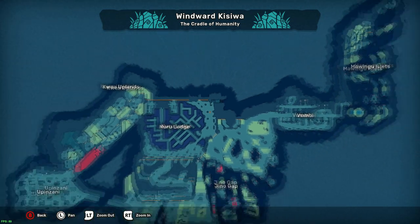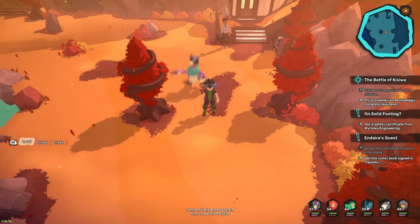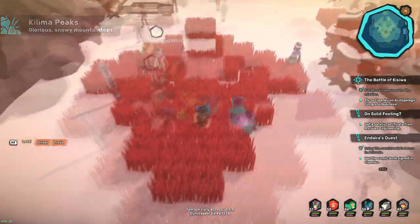So to access the new area, you're going to have to travel to this point on the map on Kisiwa. From there, you're going to travel to the upper east corner and take the cable car up to Kilima Peak. Immediately when you get off, travel south and run around this patch of grass. This contains the first newly available Temtem, Momo.